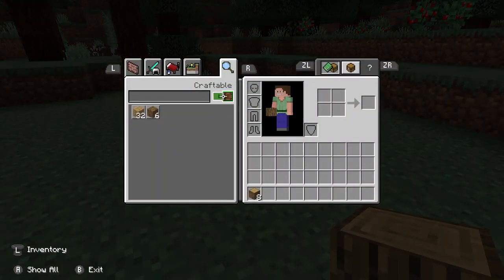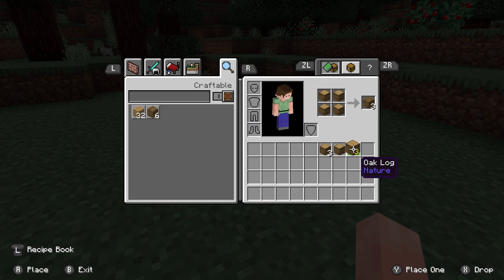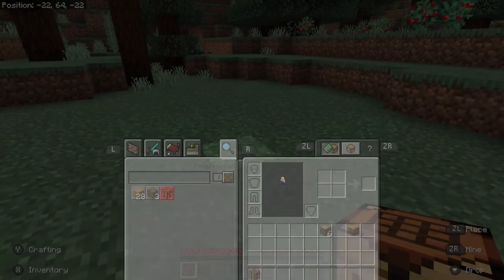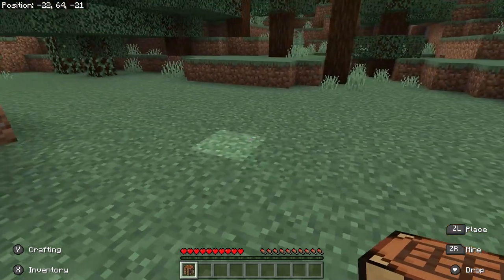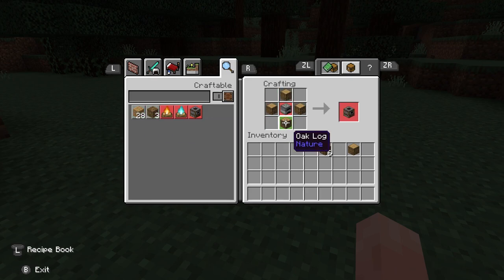Let's press the X button and go into our inventory. We're going to take one of these logs — just one. I picked up half with Y, placed one with Y again, then put them all down with the A button. Take one oak log and put it up into the crafting grid. Craft it and it becomes four oak wood planks. Then put one in each corner to get a crafting table. I crafted that — now I have a crafting table in my inventory. Press ZL to put it down, then ZL again to interact with it. Now we have a 3×3 crafting interface.